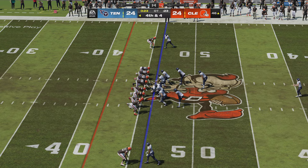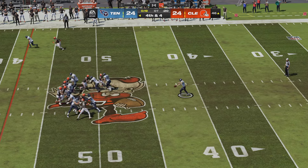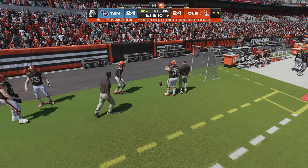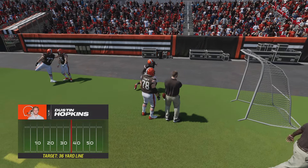Here's Ryan Stonehouse now as he should be able to pin them back deep with his first punt. That'll be out of bounds — they'll spot it at the three yard line. How good was that?